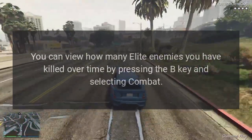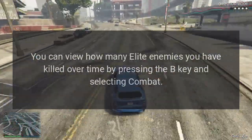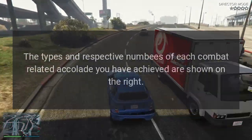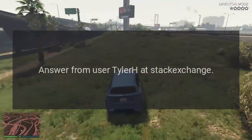You can view how many elite enemies you have killed over time by pressing the B key and selecting Combat. The types and respective numbers of each combat-related accolade you have achieved are shown on the right. Answer from user Tyler H at Stack Exchange.